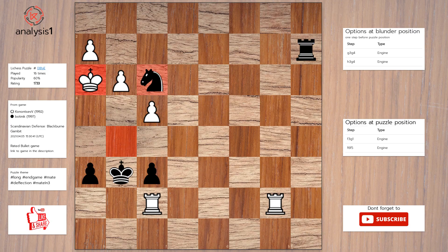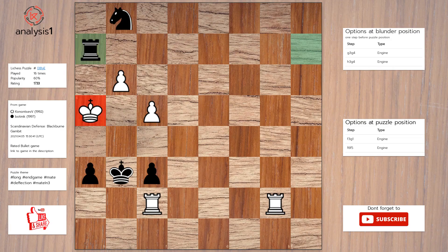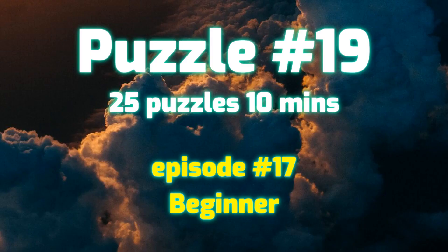Answer to this puzzle is: knight to g1, check. King to h4. Rook takes pawn, check. King to g4. h5, checkmate.